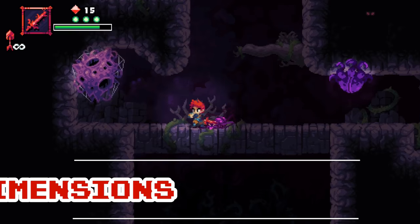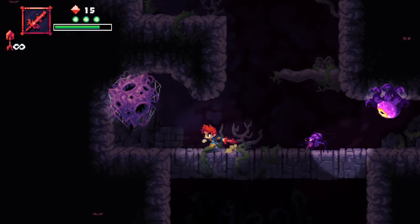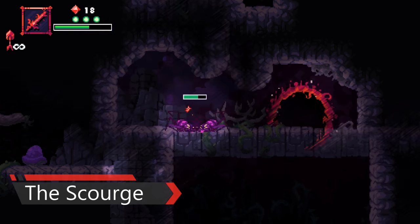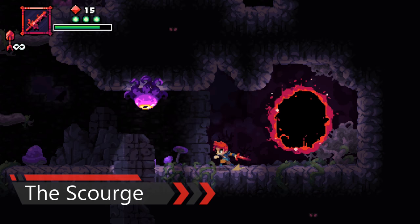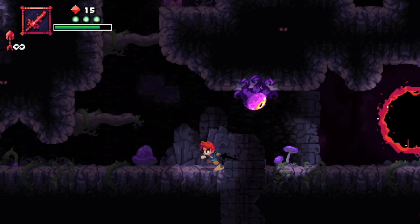There are a few dimensions that can be accessed in this current demo, such as the Scourge — an infested land filled with hateful monsters. You can hide in certain walls so that you can sneak past some monsters who are searching for any living beings.